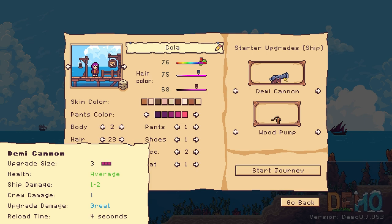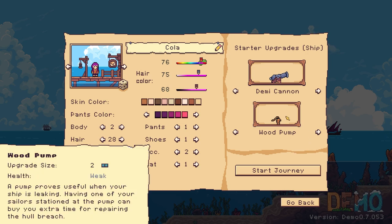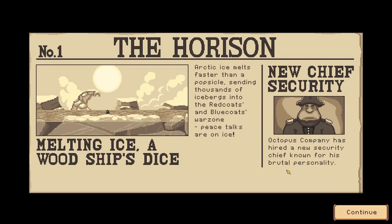Starting upgrades — I have no idea what these are. Semi cannon, upgrade size, three health — I have no idea what those are so we're just going to leave them as is. Water pump — the pump provides useful when your ship is leaking. I'm happy to have a water pump. Start our journey!